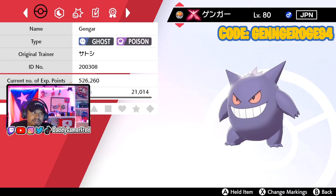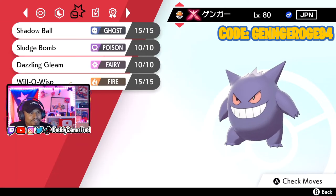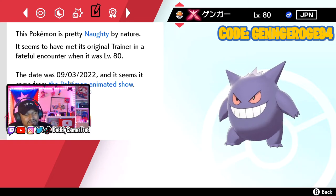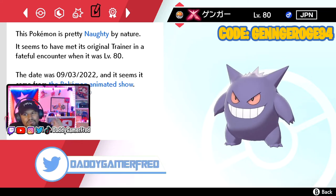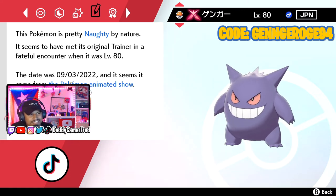Unfortunately he's not in the Cherish Ball — I would have preferred it in the Cherish Ball. But if you look at the original trainer name, the original trainer name is Ash. It's in Japanese, so you can't really determine that if you are an English-speaking player. However, on the notes screen you can see that he's Naughty by nature, which is kind of cool. The date was 09/03/22, and it says it came from the Pokemon animated show — this is definitely an event Pokemon from the animated show. You're never going to have a Pokemon that says it's from the animated show if it was caught in-game.